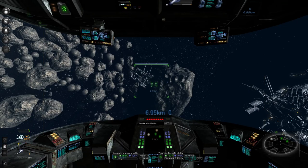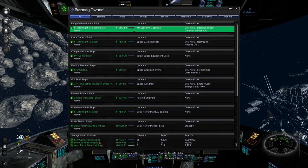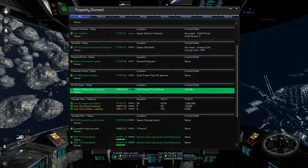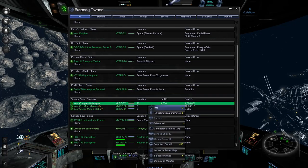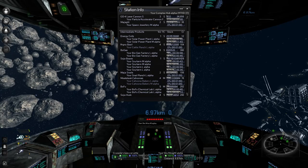We have our iron and ore mine here now. What asteroid is this guy on? Two times production — that's good. What's your yield? Oh wow — five times production! I probably picked the correct asteroids to put these guys on.